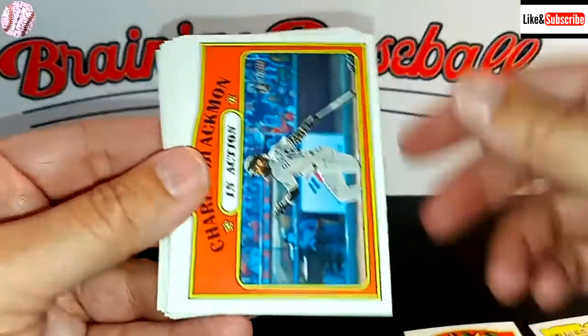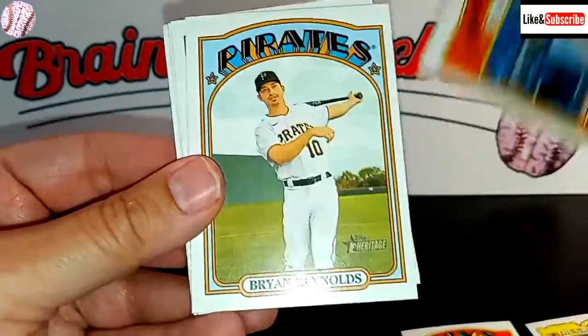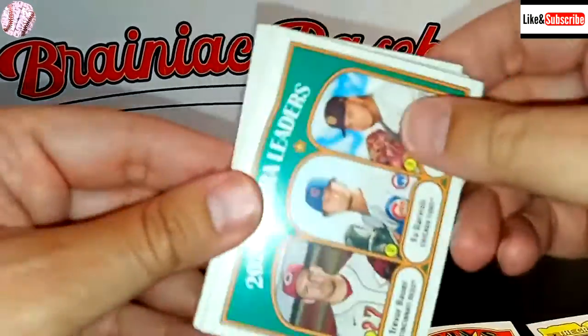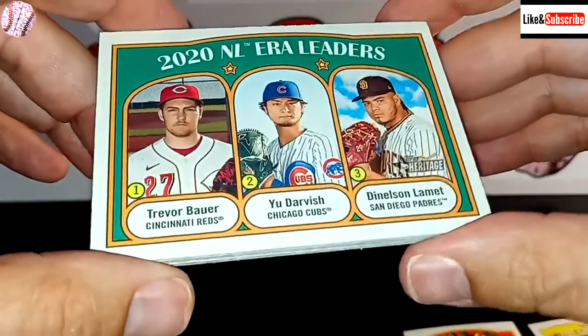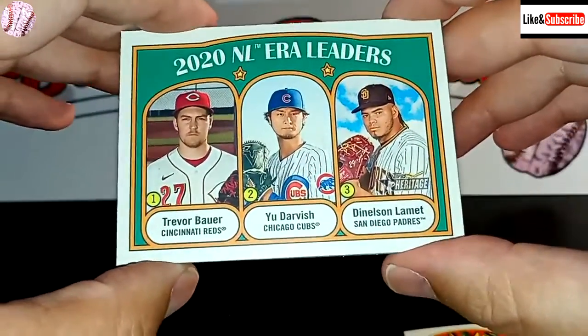Josh Naylor. We have Charlie Blackman in action — the follow-through. Brian Reynolds. This is one of the sadder packs. We've got Bryce Harper. We have a 2020 National League ERA leader with Trevor Bauer, who's just a trip. Yu Darvish. And Xander Bogaerts.